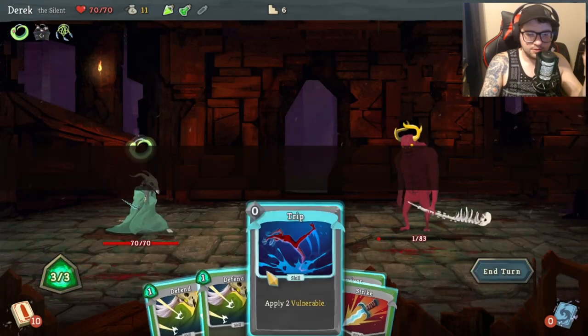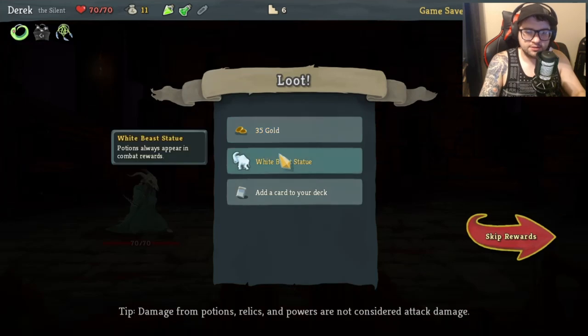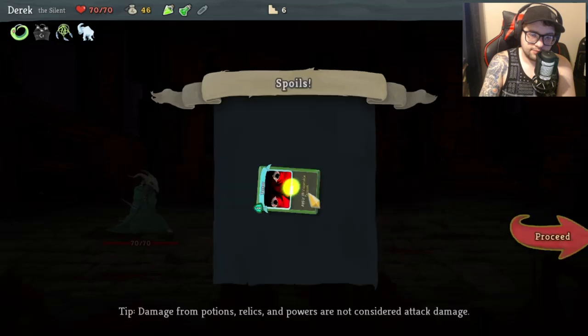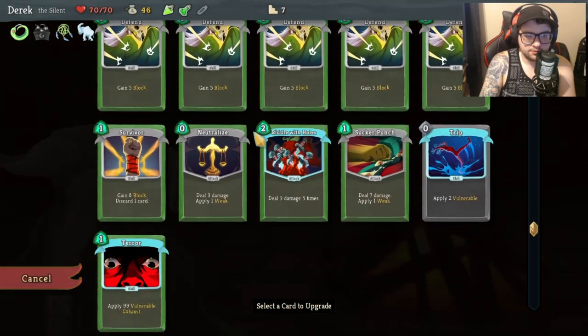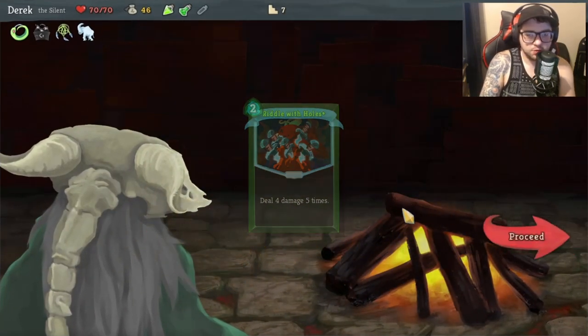The elite should have one HP, so it's a free relic right there. 'Potions always appear in combat rewards' - okay, I guess. 'Enemies lose X strength, apply X weak' - I like the 99 Vulnerable, I think it's underrated. We're going to upgrade because four damage five times is 20 damage - that's much better.